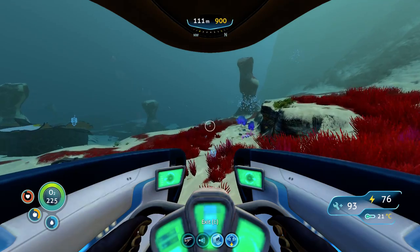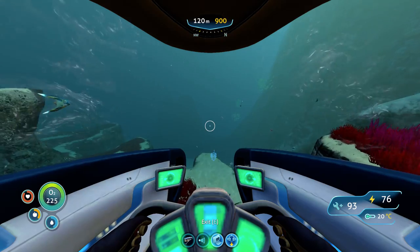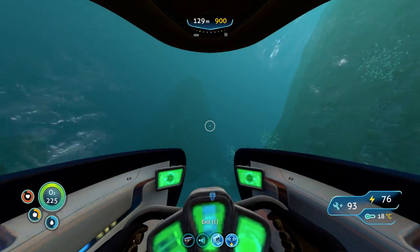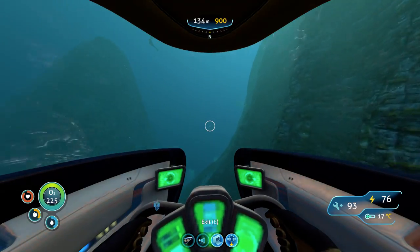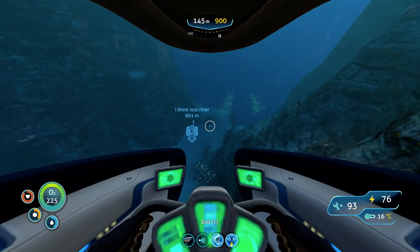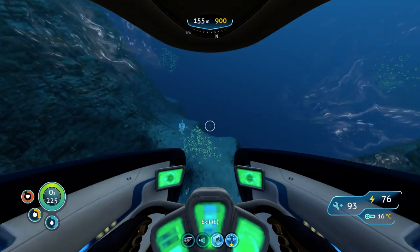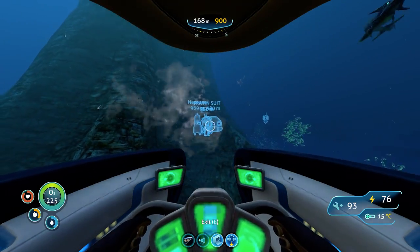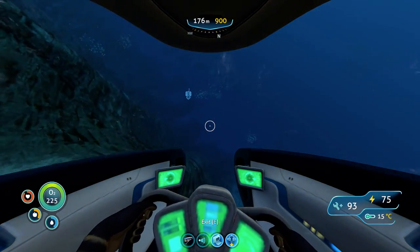You just want to keep going northwest to north. Once you see these cliffs and this little entrance — this V shape — that's when you know you're going the right way. From here is where we go down. Once you reach here you should be about 980 meters away from your base, like a thousand meters away from your main life pod. From here we just go straight down.